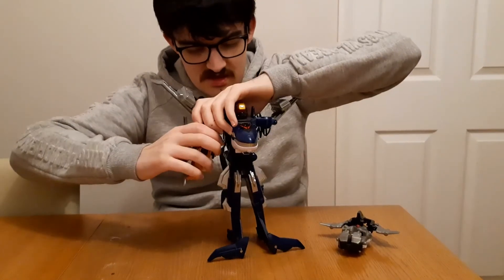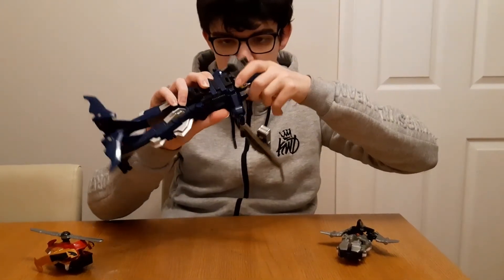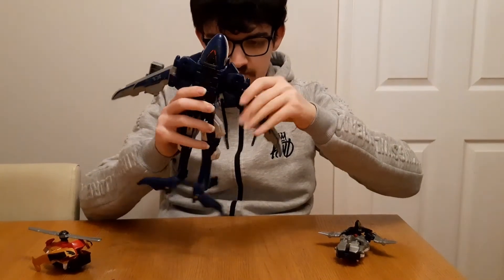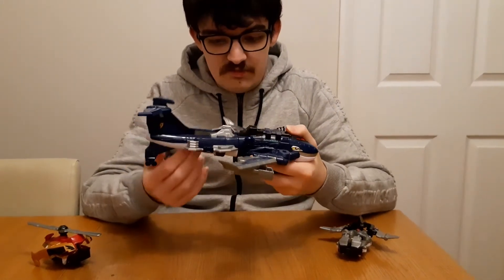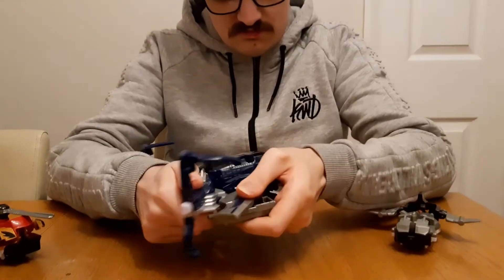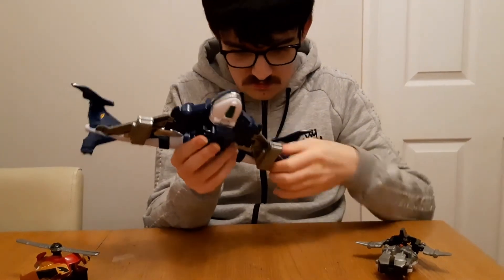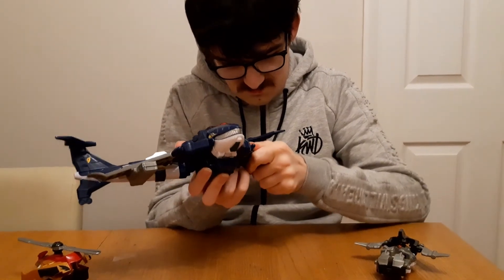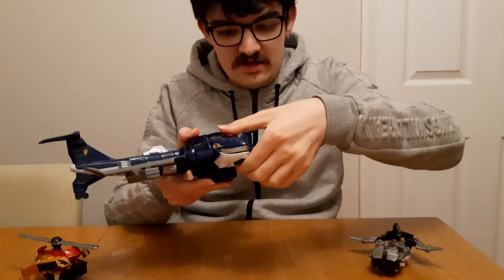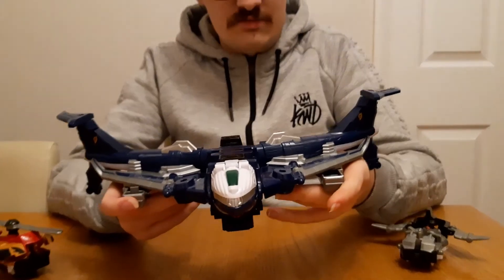I forgot to mention that the Whale Bomber actually also has a temporary attack burst mode. Transform this back to the whale first of all. What you want to do for the attack mode is to extend the Megazord legs all the way so that these clips here clip into the wings like so. Angle the Megazord feet from the tail fin so that they point downwards like so, and flip the whale head upside down. And this is the Whale Bomber Zord in its 10 second attack burst configuration.